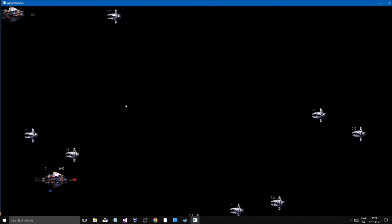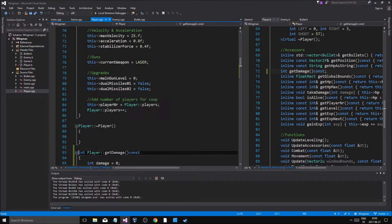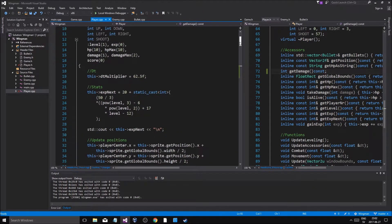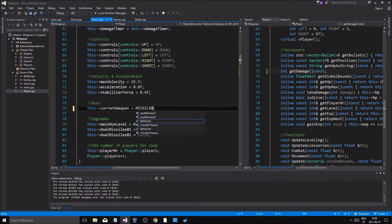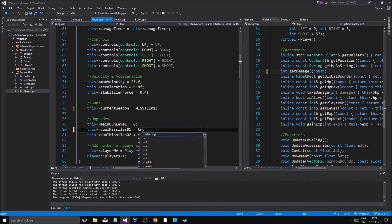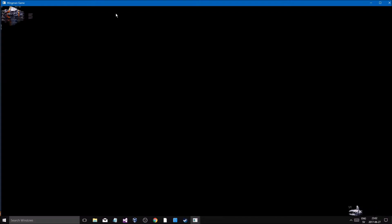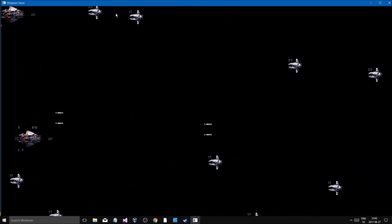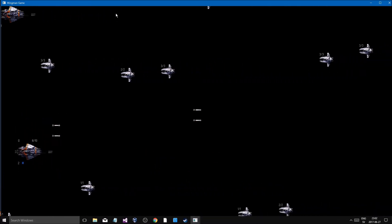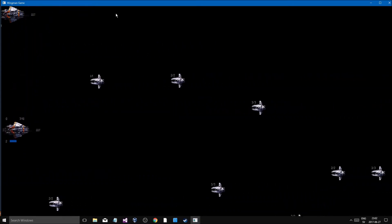Okay so that works, that's good. Now what if we have missiles? I'm going to change the current weapon to Missile01 and make this true so I get double missiles. Now we're going to just merge everything down, let's kill everything. Okay so it's really damaging stuff really hard, that's good. This is just to kill everything.